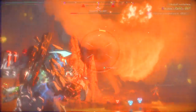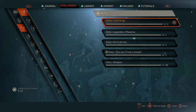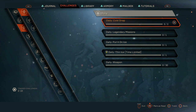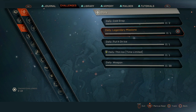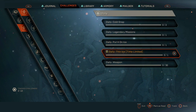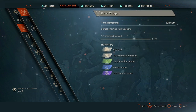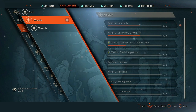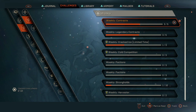Dailies and weeklies: you have a set of dailies every day that will reward you with materials, and more importantly many will give you coin, which is the in-game currency used to buy items from the store. Yes, you can also buy shards for real money, but you will get an average of about 10 to 11 thousand coin a week just from doing the dailies. You also have a set of weeklies that will yield you up to 10,000 coin a week if you do all of them — and they're not difficult or that time-consuming.